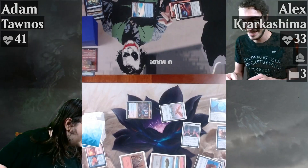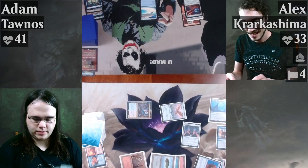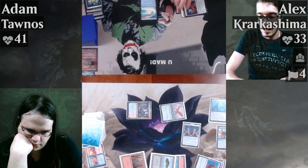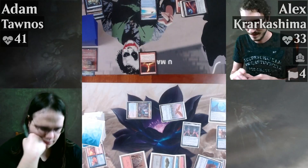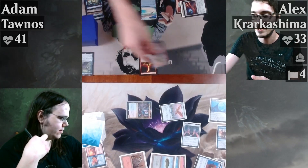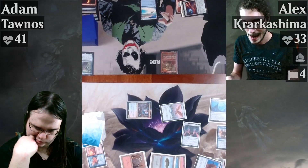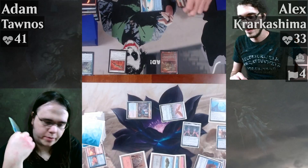Probably constantly always thinking about Toski. Seething Song — I float five red. I use four of it to cast a Wave of Prayer, four of it to cast Krark. One red floating. Krark's Thumb. I'm ready — your turn.